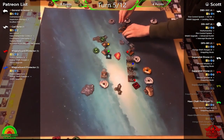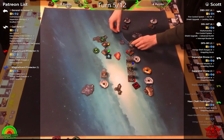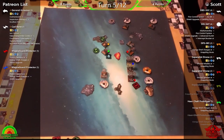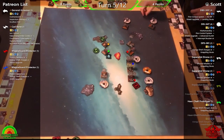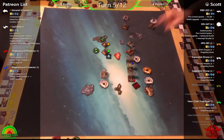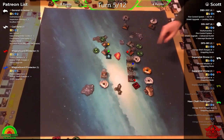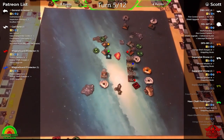Phil thinks the Rogues are fantastic — they look great, they're doing well, and he loves Scott's flying: that split around the gas cloud is brilliant. Phil wished they had enough bank tokens to leave the formation visible as a contrast display. Really good flying from Scott.